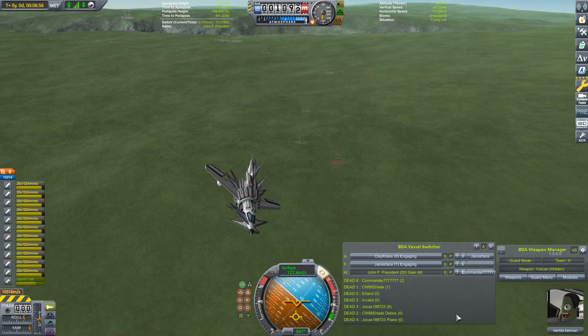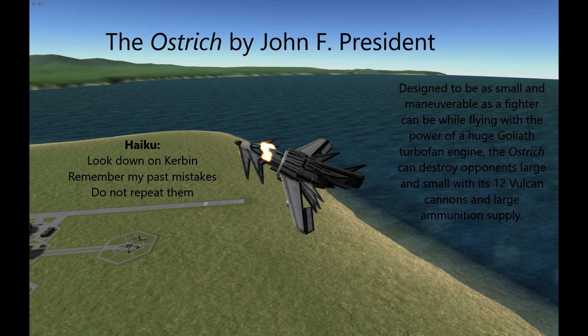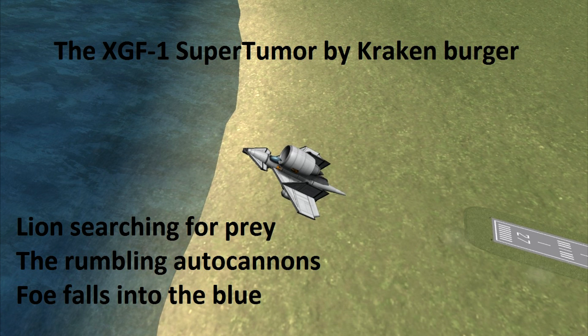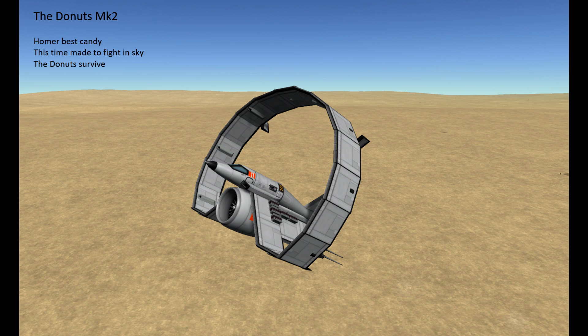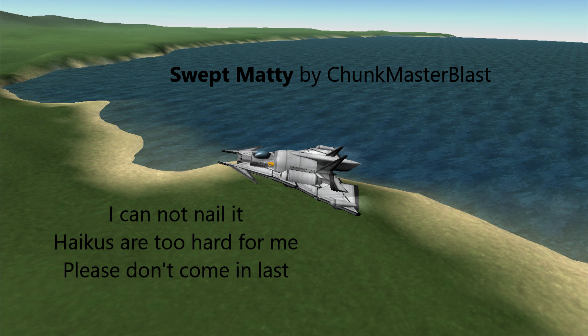This time I wanted participants to include an image and a haiku of their aircraft. 'Look down on Kerbin, remember my past mistakes, do not repeat them.' 'An engine to fight with weapons to match its might.' Not really sure that's a haiku. 'Lion searching for prey, the rumbling autocannons, foe falls into the blue.' 'Noctilucent clouds, how an empty desert booms before the sun's rise.' 'A spike through the air, an unforgiving fighter, it makes the skies clear.' Some haikus were better than others — some were kind of graphic, and others were more statements by the individuals that they really couldn't write haikus.